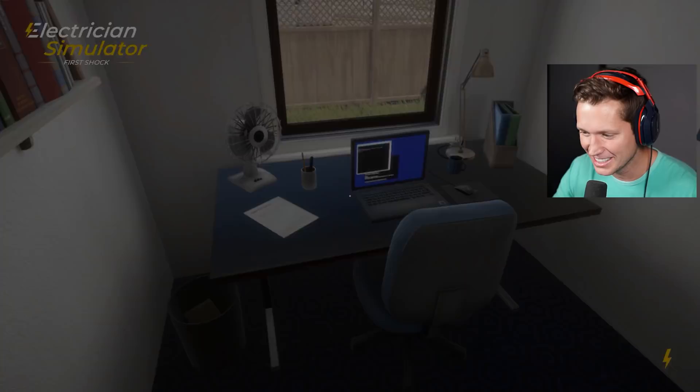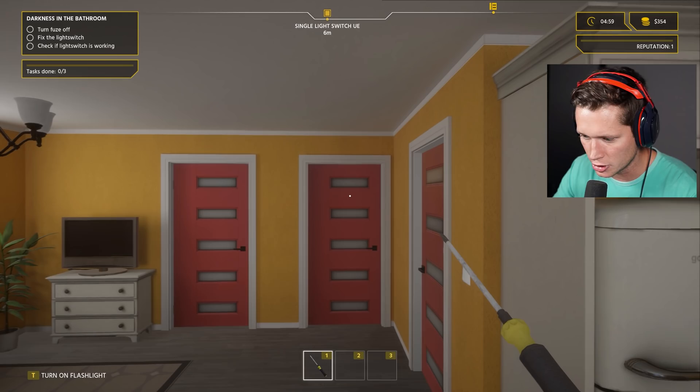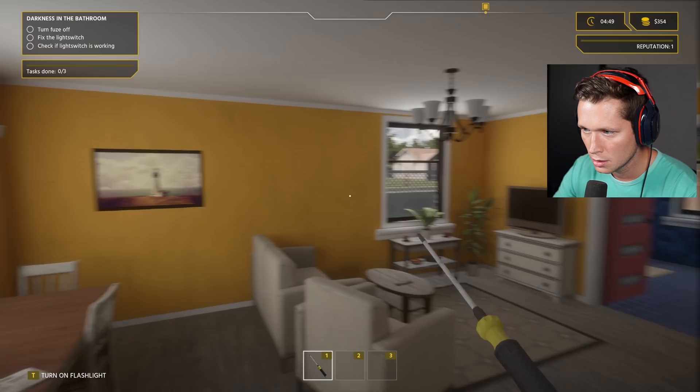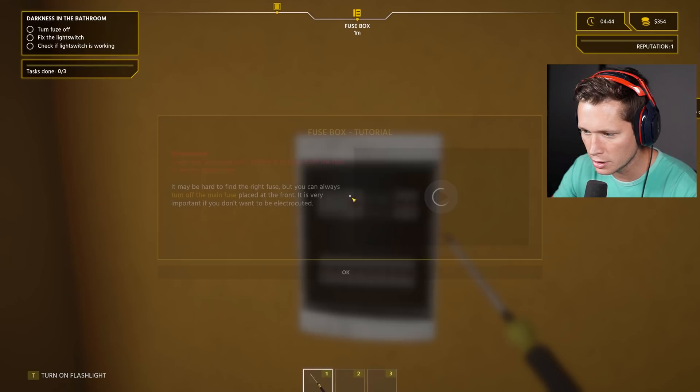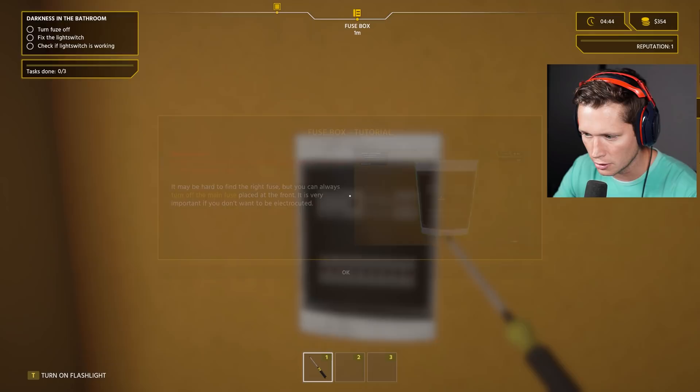This is just the prologue — the full game's not out yet. That's how these Steam games always go. 'Your first mission — anytime you come to a customer's house you can take a quick look, but go to the fuse box. That's the most important thing in every electrician job.' We've got to find the fuse box — probably in the garage. There's the bathroom, those doors are closed. Oh, here's the fuse box!